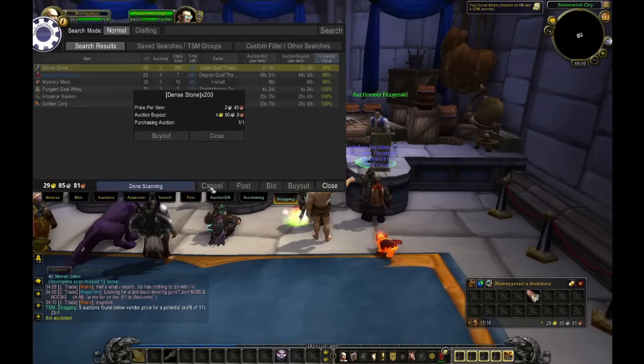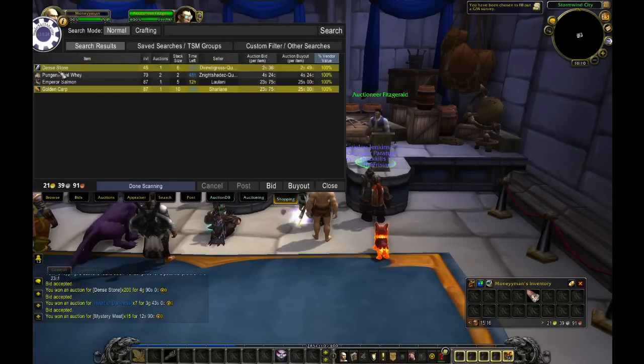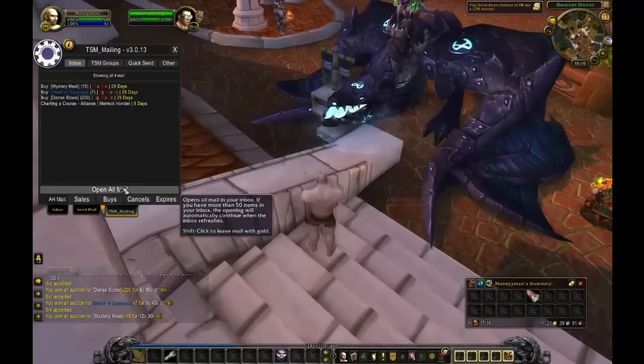Here as you can see there are items at 100% of vendor value, meaning the item is posted for the same price as its vendor price. So if I get the golden card for 25 silver and sell it for 25 silver, the profit is not really worth it.